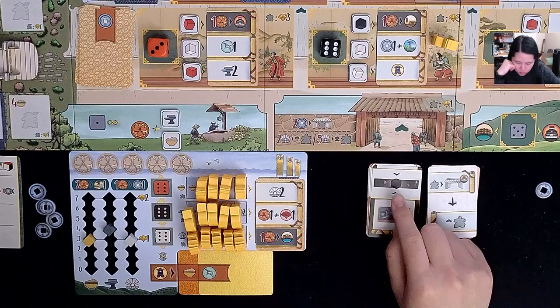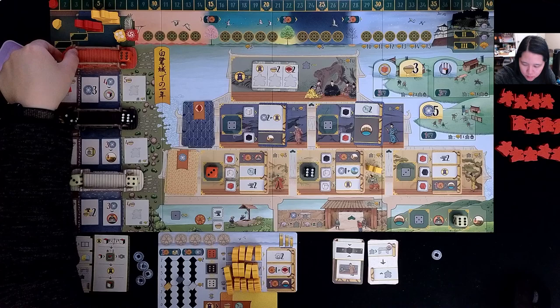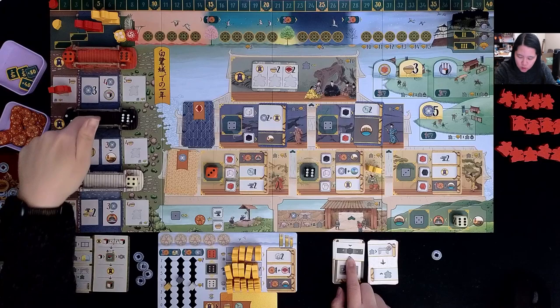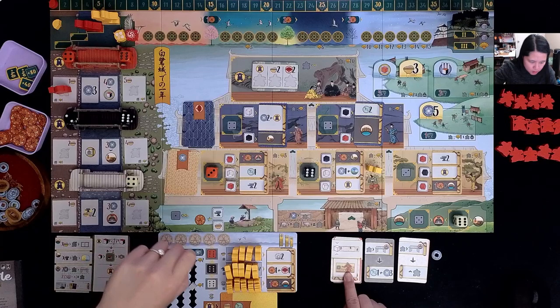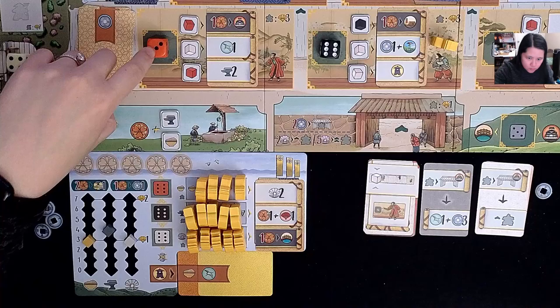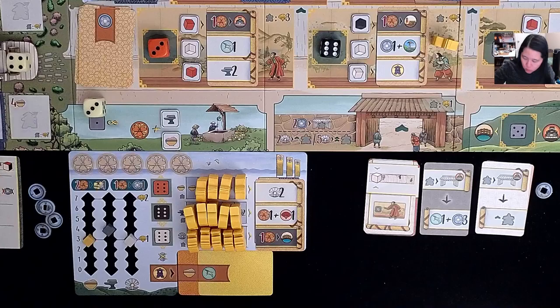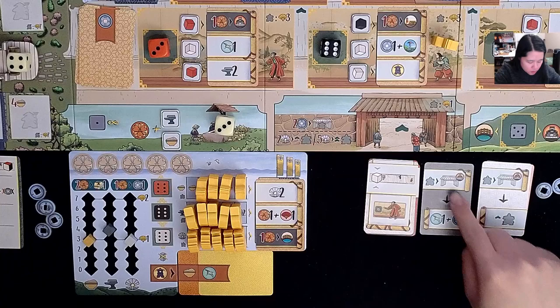Moving on to the AI turn — they're going to take the middle black die. But I need to zoom out: whenever a die is taken from the edges, the middle die should move to that edge. I need to do some cleanup — I should have been doing that when taking dice. Since there's no middle black die now, we keep drawing AI cards until they can take one. They end up taking a white die from the left of the bridge and placing it at the wishing well, gaining two coins since three is two greater than one.